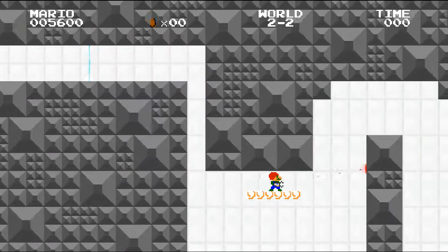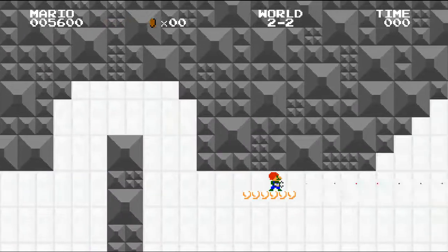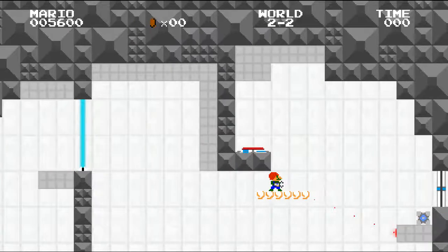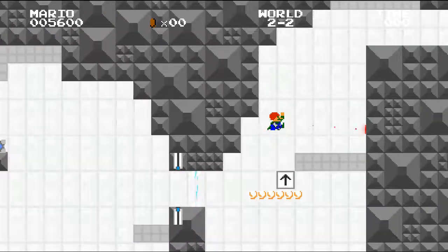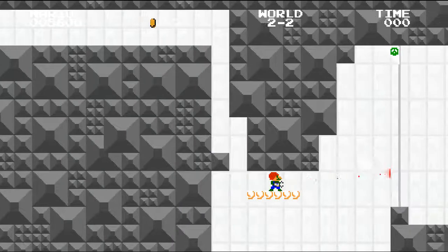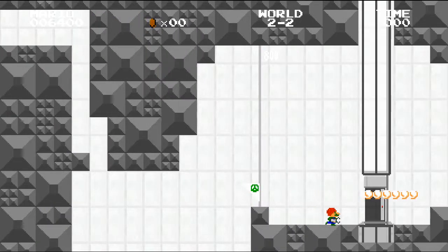We're gonna ride this platform, and we have to be quick with our portals. First junction right here is not too bad — shoot a portal right here and one right there, and then get rid of him. Shoot a portal right there, portal right there, get rid of him. One right here, one up there, and get rid of him. Now, you might wonder why I did that with one try — it's because I've practiced that so much. I tell you, it was bad earlier. Really bad.